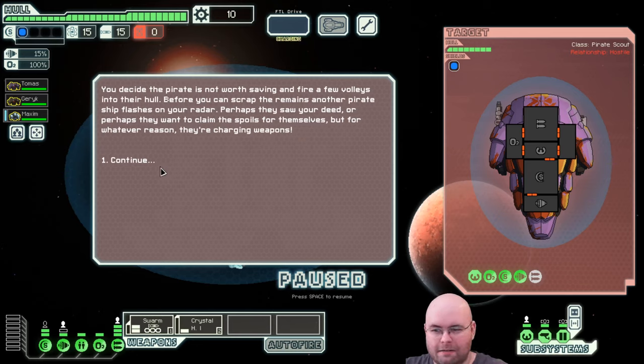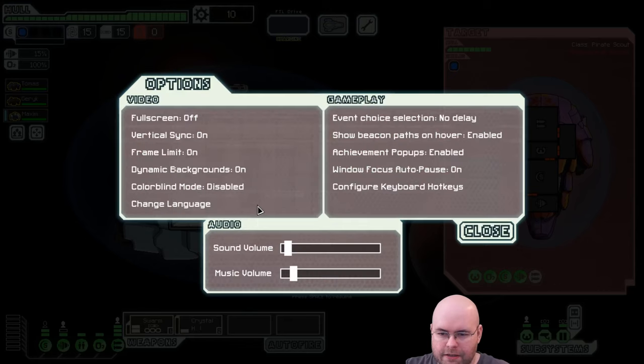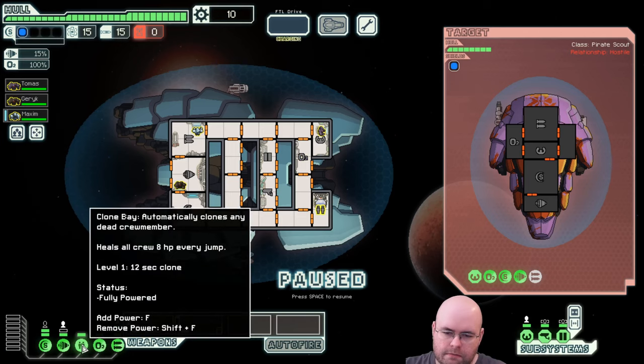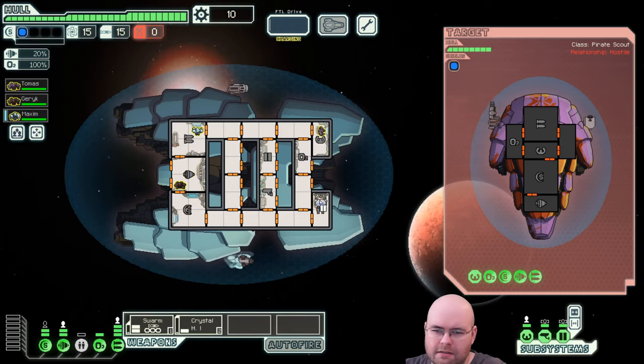Another pirate showed up on our radar. I keep forgetting to do this — I thought there was an option for pause on combat. It's a window focus auto-pause. Anyway, here's the ship we're fighting: it's a pirate scout but they're in a rock ship. Looks like they have a bomb and a standard laser. I care about the bomb. I'm taking power from the clone bay and putting all power to engines so we can dodge.